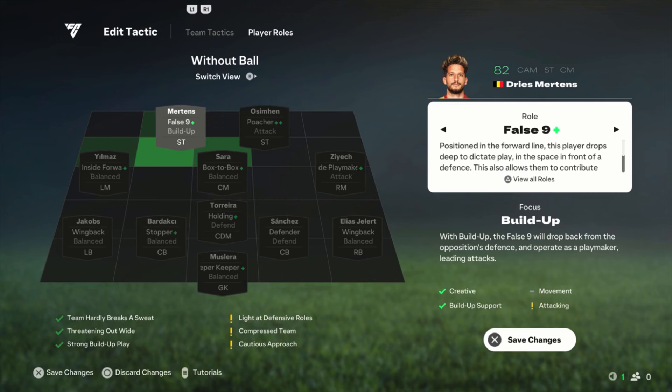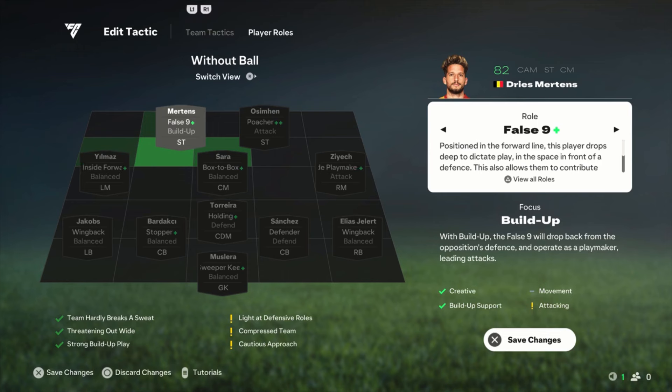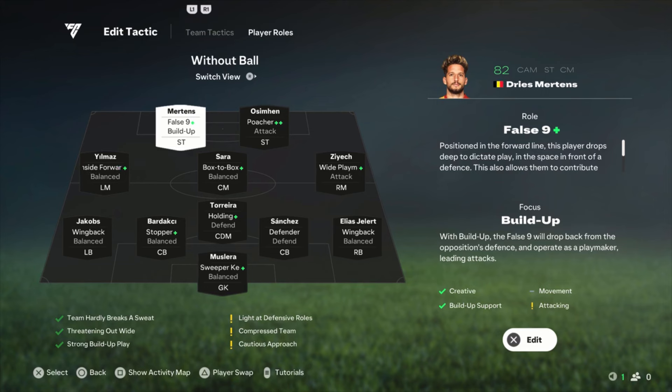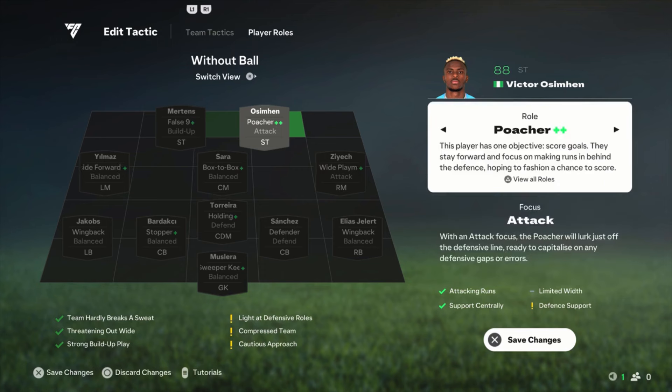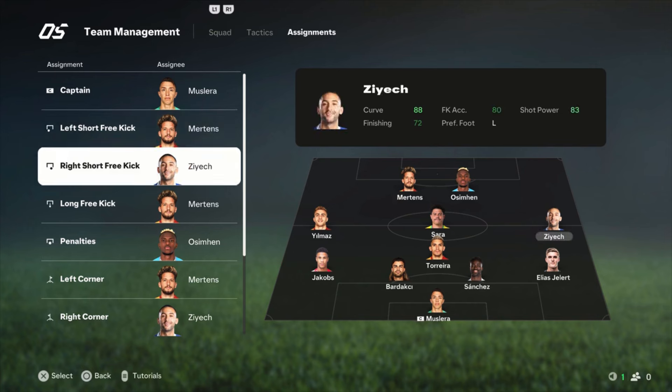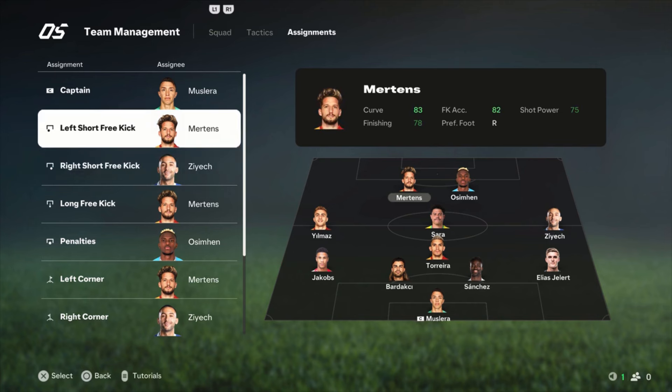Sara is box-to-box, balanced focus — you can't change that, but that's the only way to go with this guy in this formation. Dioma is inside forward with balanced focus — he did a wonderful job on the left side. False number nine for Mertens — that is his best role. He drops back a bit, you can pass the ball to him, dribble, pass it back. You can do almost whatever you want with this guy, but he's not the player who makes the runs for a through ball. Just false nine, and he's doing a great job.